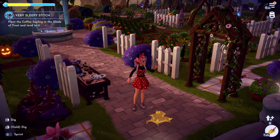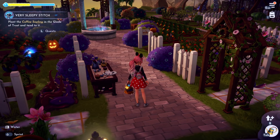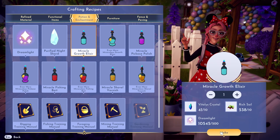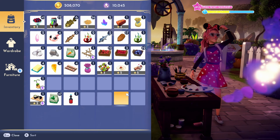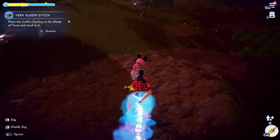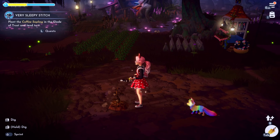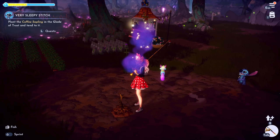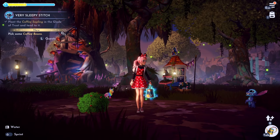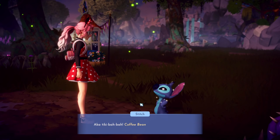Craft the coffee sapling at a crafting station — done. Now plant the coffee sapling in the Glade of Trust and tend to it. I'm going to grab a watering potion just in case it's time-gated. Getting my shovel — come on, Stitch, let's plant it right here in this dirt. That is so cute! Plant it, then water it. Oh my gosh, it's so tiny!